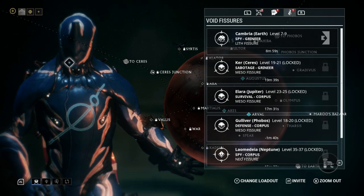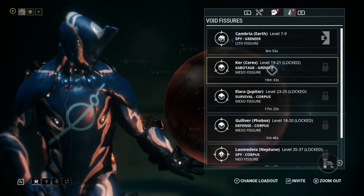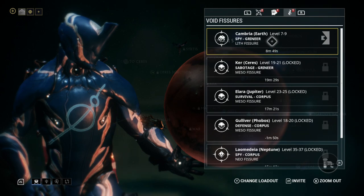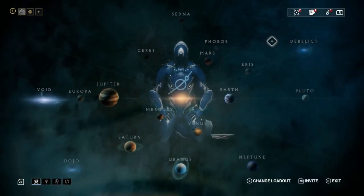You've probably seen these void fissures by now. We only have lith relics, I believe. You can see which ones you have access to. We have access to Cambria because that's on earth. All these other ones are locked. But our relics are how we get prime parts, and they're also an early way of getting forma pretty easily.